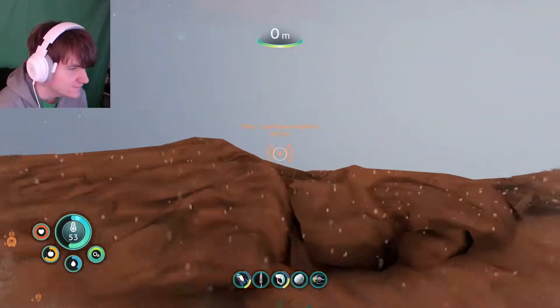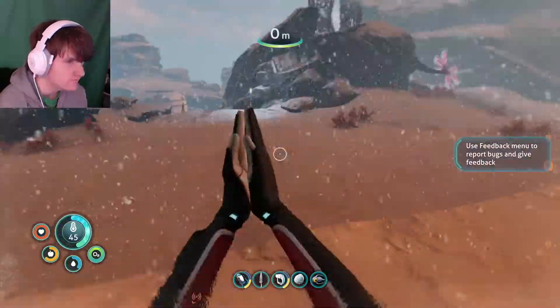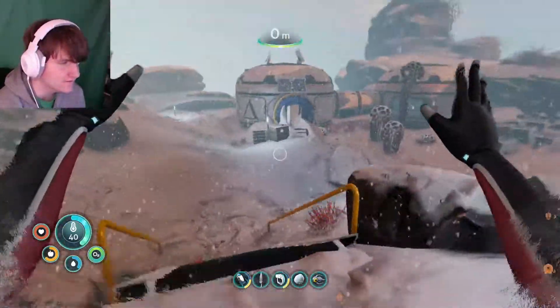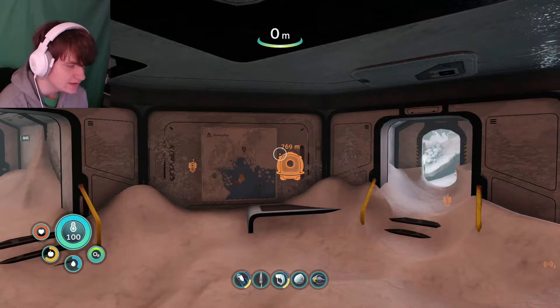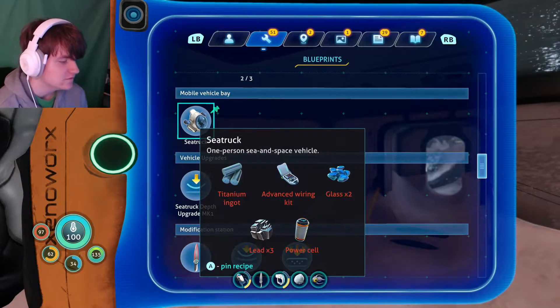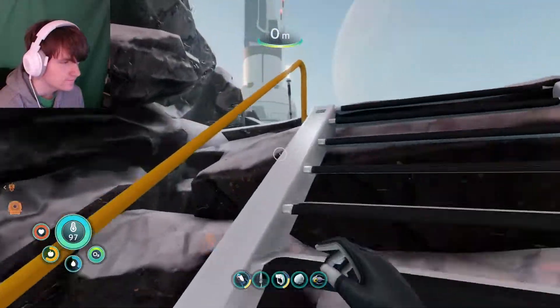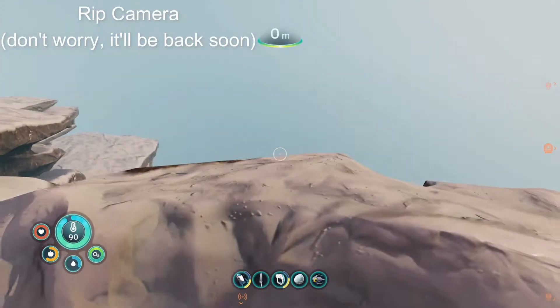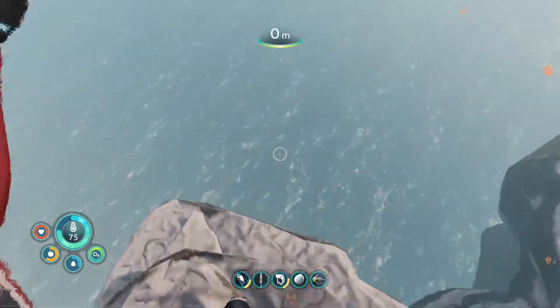I said I was going to go straight over to Maida's this episode, but I was thinking — we don't know exactly how deep she is. I should probably make a rebreather and try to get the sea truck fragments. Oh, I actually can make the sea truck already. So I'm going to make the rebreather, the sea truck, and then go see Margaret. How do I get off this island? I'll just drop down right here.